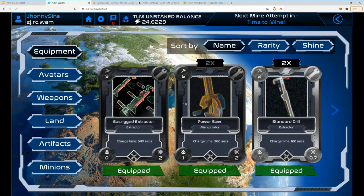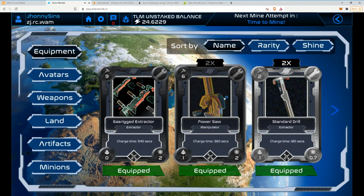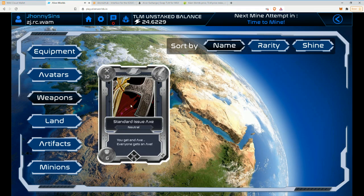So I bought those two, and then yesterday while mining the lands, I got another power saw and another standard shovel — so I basically made half the money back, because the power saw is like $58–60. Then I bought two standard drills, because apparently they're better for NFTs than the power saw. I also got a weapon, but hey, it's a start.